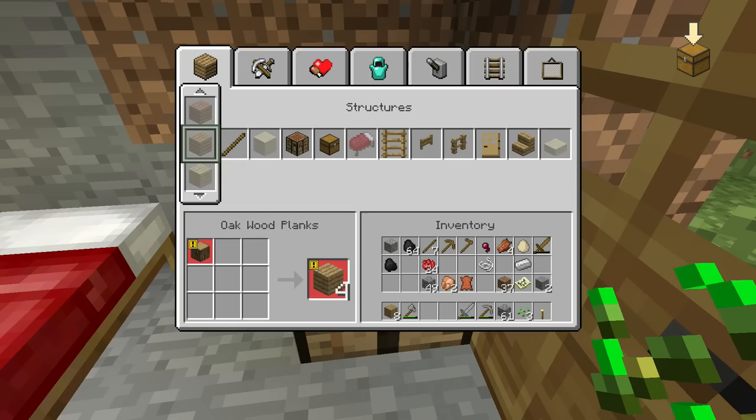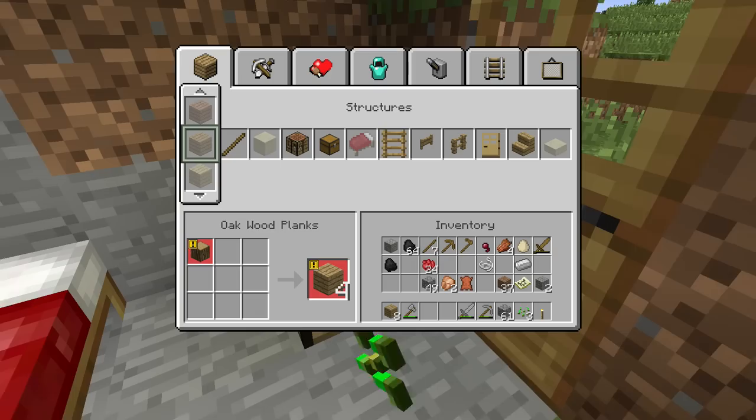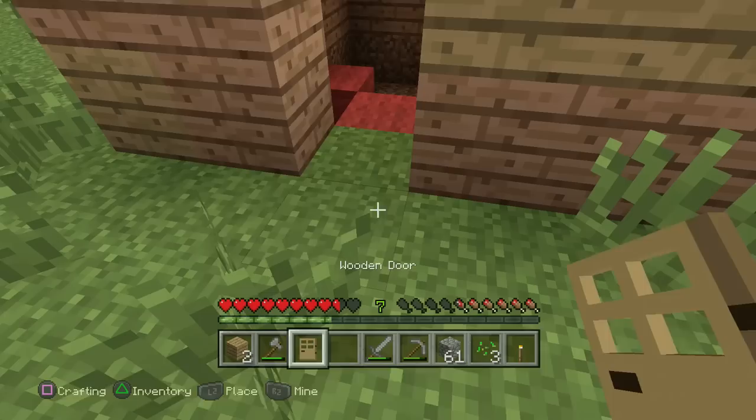We probably have some stuff in here. We don't have any wool — oh well. We'll have to at least make a door for now. Here we go. We'll do that and then finish up the floor and call it an episode — we made our house at least in some structural way.